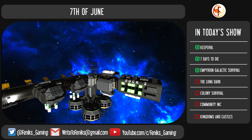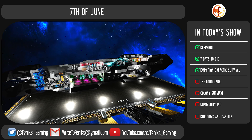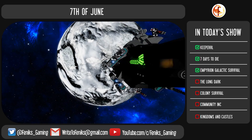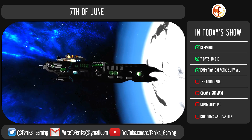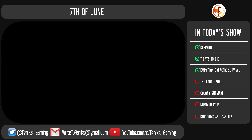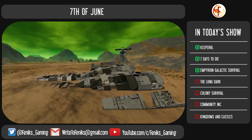Empyrion Galactic Survival Alpha 6 released on 7th June. The game now features an oxygen system. You will finally be able to create a sealed environment within your base that has fresh oxygen pumped into it, so you can take off your space suit without worrying about suffocating in your own base or constantly refilling your tanks. The game incentivizes you to do just that by making your character consume less oxygen in such an environment.